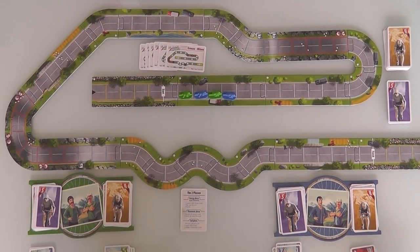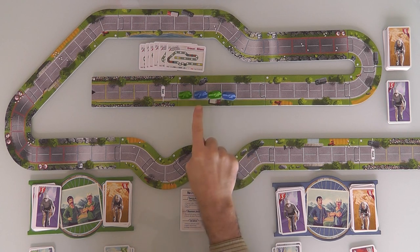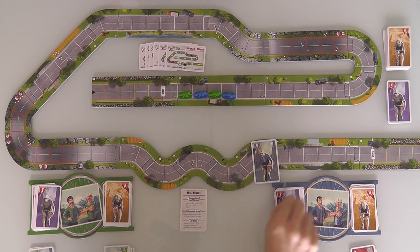Okay, everybody. Welcome back to Flamme Rouge. Let's keep bicycling. So we're about to start the second round. Jen's up front. Let's figure out what she's going to do first. She's got to pick for her roller or her sprinter, and then she picks for the other one. Since the sprinter is behind, let's go ahead and pick for him first. Let's see what she draws.